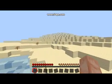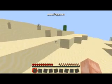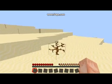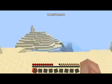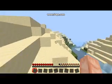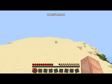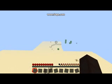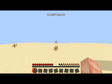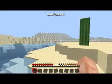At least there's water in this desert. This desert is making a sea of things. Little river. And I need some challenges for this let's play — I need some challenges.